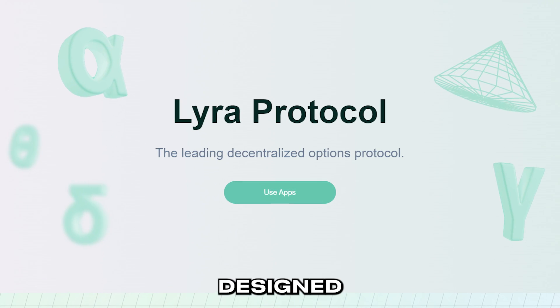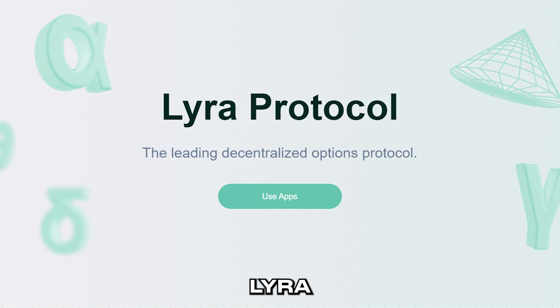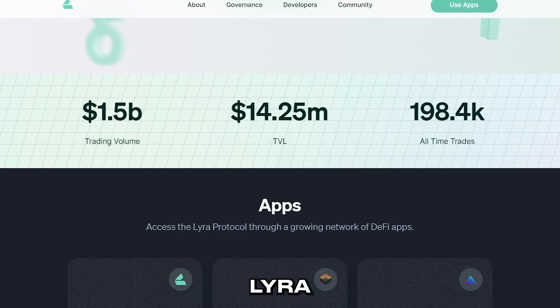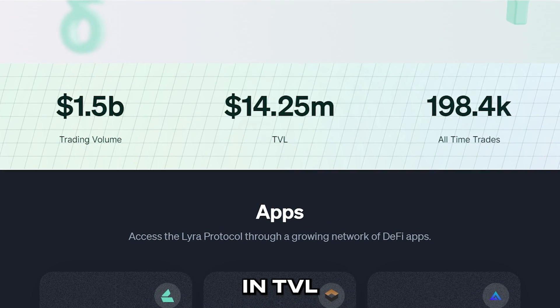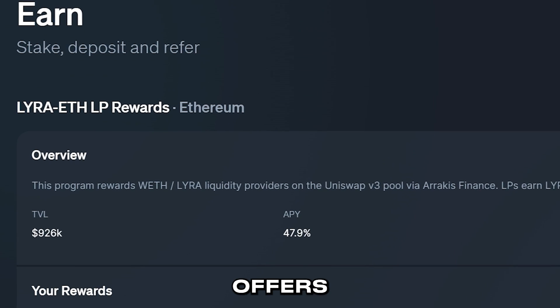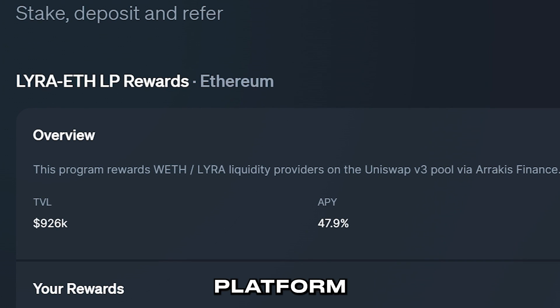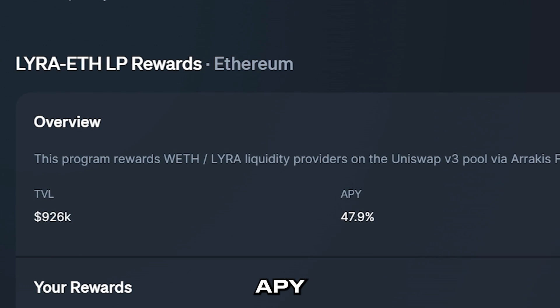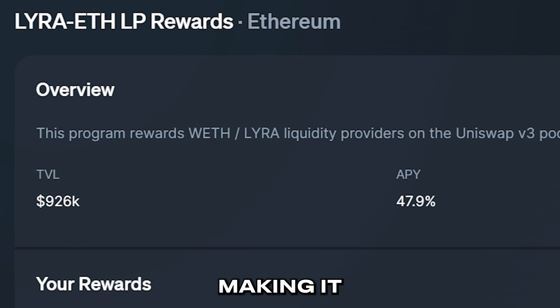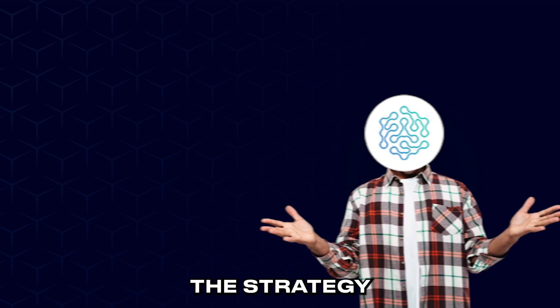The first yield strategy was designed to be implemented on Lyra Finance. I call it the Lyra ETH Pool Auto Compounded Vault. Lyra has over $14 million in TVL and is partnered with Factor. Lyra also offers an interesting LP token staking platform with 49% APY at just shy of $1 million in TVL, making it both liquid and highly profitable — which makes it a prime target for our yield strategy.